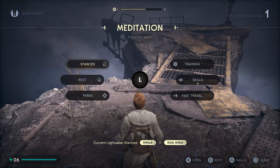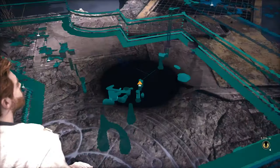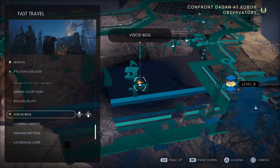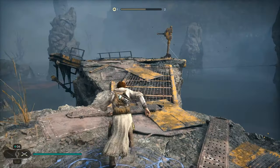Today I'm going to show you how to get the perk of recuperation and complete the chamber of connection. Go to the visit bog — there it is on the map — then you're going to want to follow my route.